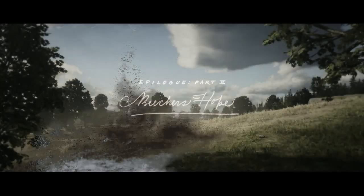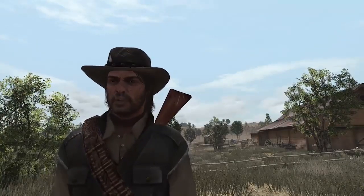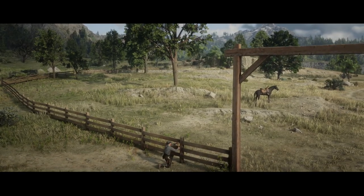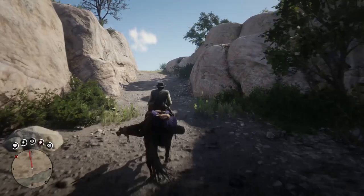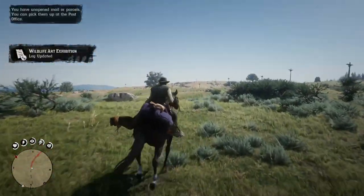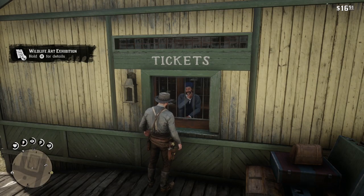After completing the main game we now take the reins as John Marston. This video will contain spoilers for the story and characters, so if you haven't completed the game yet watch this at your own risk. You'll have to complete part 1 of the epilogue in order for the fifth part of the wildlife art exhibition side mission to show up. The unopened mail notification popped up just as I was completing the last mission in epilogue part 1 — grab your mail when you get the prompt to get the list of animals.